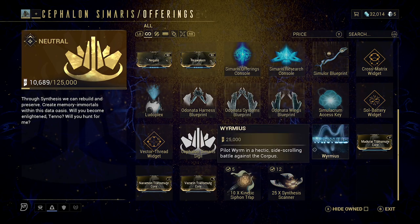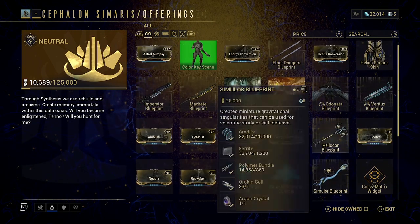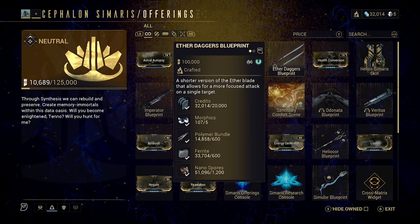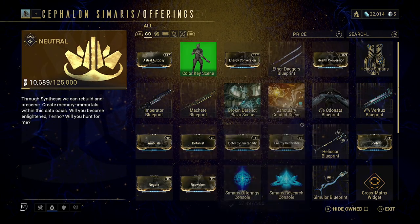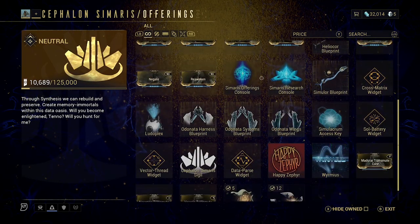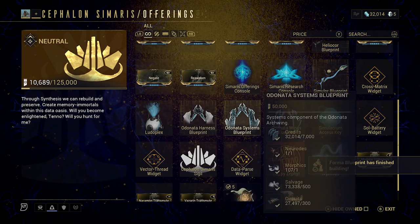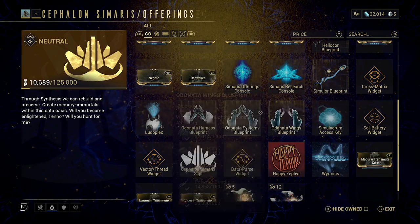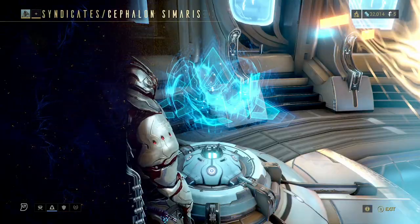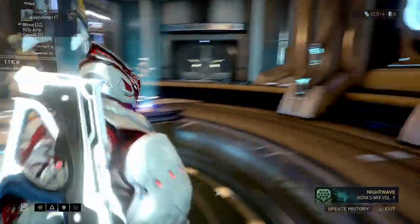You can get the Odonata if you want, though I don't know why you'd want to. There are some weapons in here — we've already got the Imperator and the Aether Daggers. Right now there's not really anything in here that we want to get. But basically what this shows you is that later on, when there are Warframe blueprints we want to re-acquire, we'll be able to come here and do that. For now we're leaving and getting on with the next part of the mission.